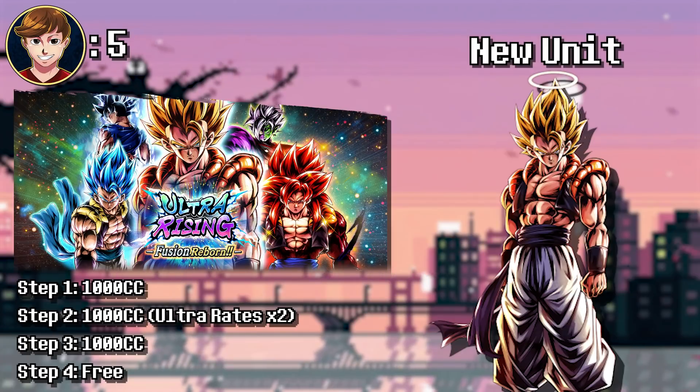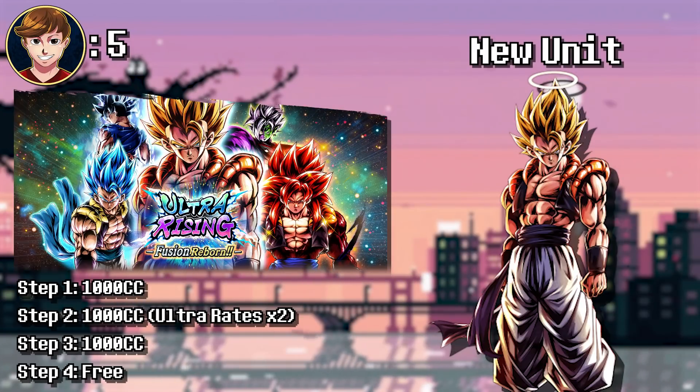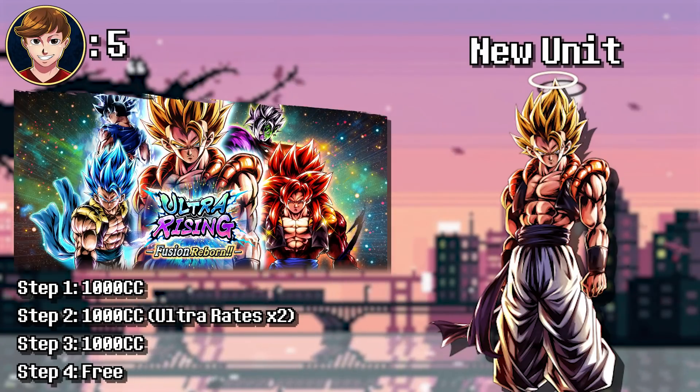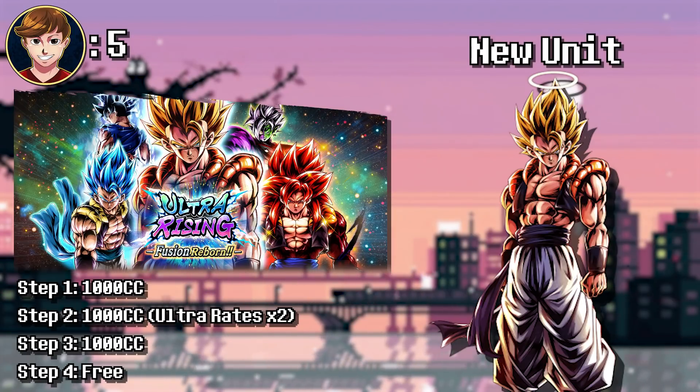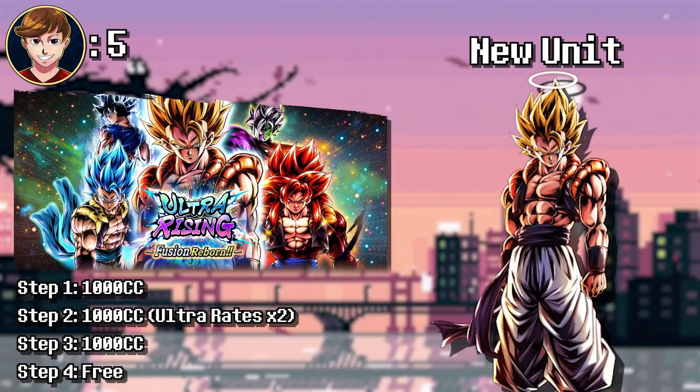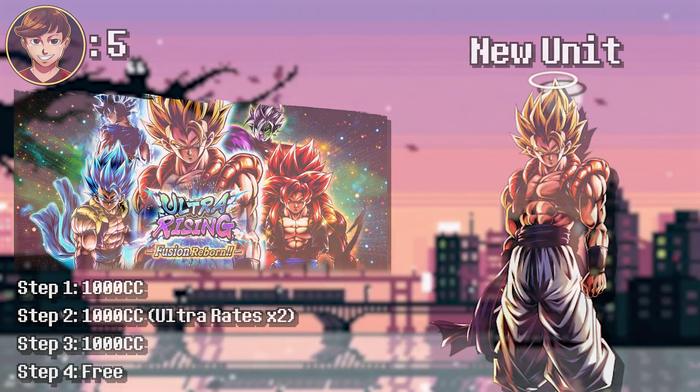Obviously, Ultra Gogeta himself is really good. I was very disappointed when they didn't have the summon coins. The best thing about this banner is actually the 0.5% rates for old LFs, whereas on other banners the rates are usually 0.25 for the older ones. But the lack of the summon coin mechanic and the lack of a guarantee just threw it off a bit. I think they're probably still figuring out the summon coin mechanic for Ultra characters — I wouldn't be surprised if in the future we got summon coins for Ultras.